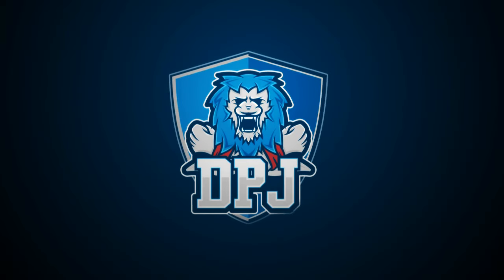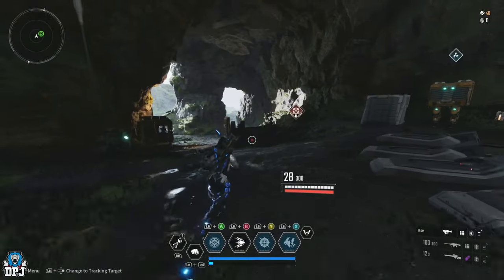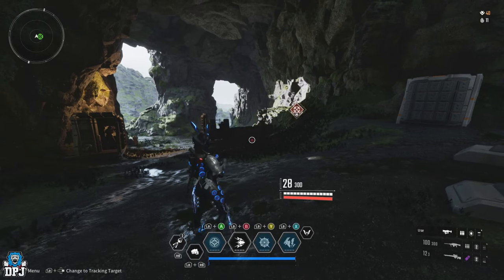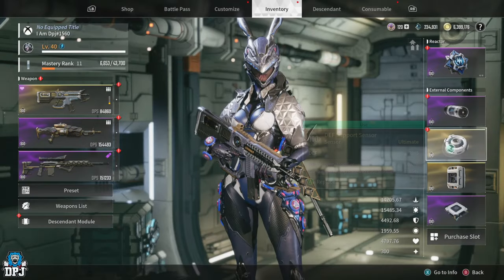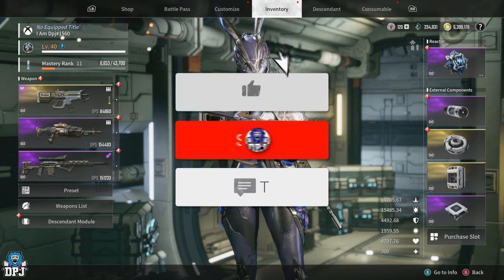I'm back with yet another First Descendant video. In this video I'm going to showcase a brand new incredible farm which will earn you up towards 400,000 kuipers per hour, but also at the same time, for a limited time, you'll get tons of those ultimate sensors.